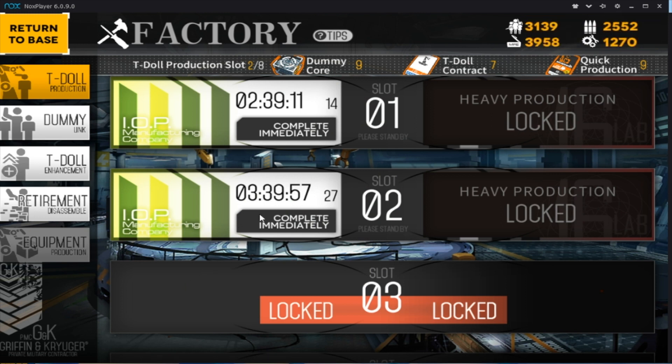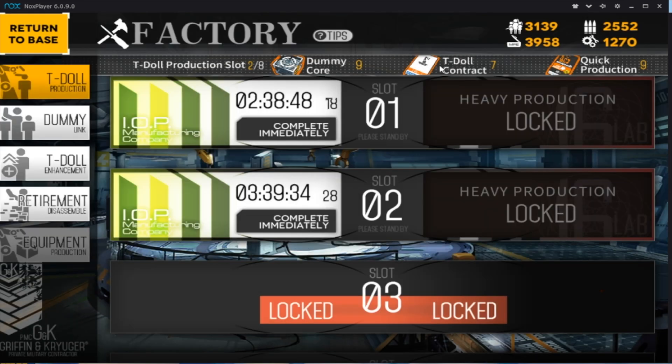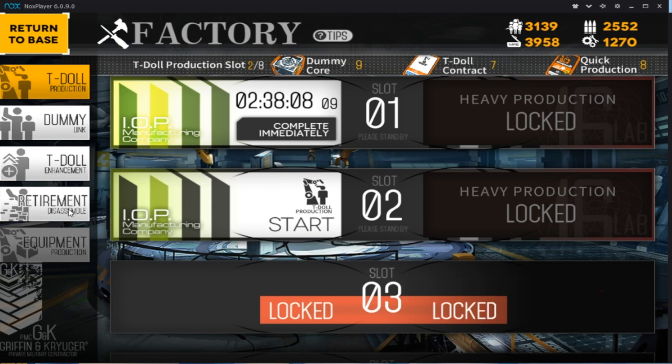At 340, I'm fairly certain that's a three-star doll — and she's a rifle. To make your T-dolls you would normally wait two and a half to three hours, but there is a Complete Immediately option which uses quick production tickets, found right up at the top along with T-doll contracts and dummy cores. So finishes it up — three-star, and you got a rifle: SV-98. Rifles are high damage and used for boss killing or taking down units that have armor.